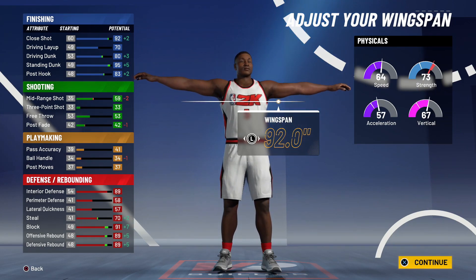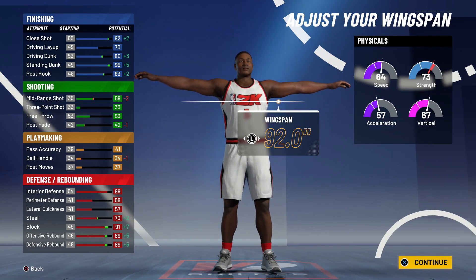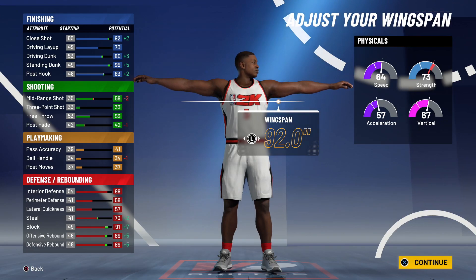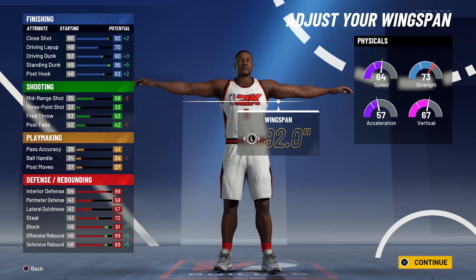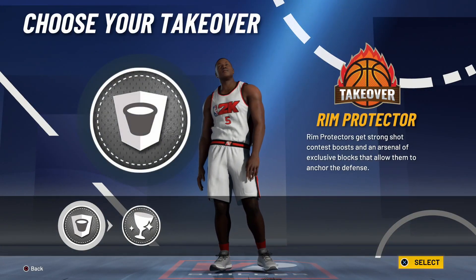Look what else I gained: steals go up to a 70, my blocks go up to a 91 — which is definitely good for this type of build — offensive rebound goes up to an 89, defensive rebound to an 89. So you can't go wrong with this build. You got decent speed, you got decent strength, and you're dominant in the paint both offensively and defensively.